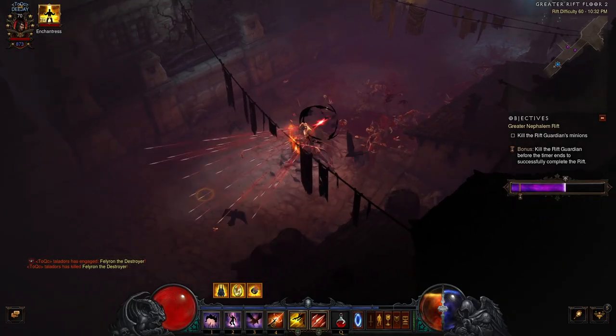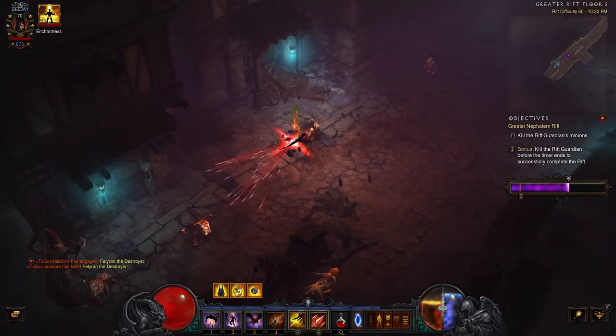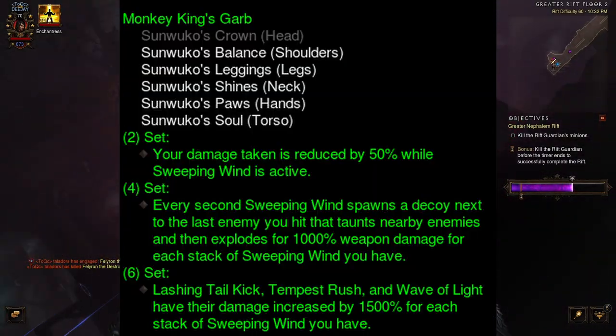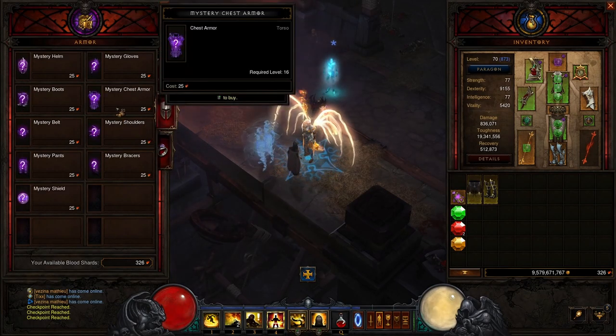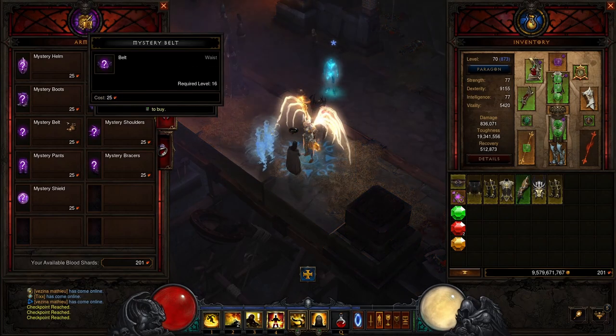When you are a fresh 70, you will mainly use Kadala and upgrade rare items to get the gear you need. On Kadala, you should focus on completing a full 6-piece set so you can start farming those higher torments. Then you want to reroll the items you need to complete your build so you can farm torment 16 or lower greater rifts as fast as possible.